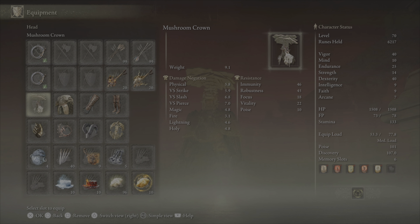We're going to be running the Mushroom Crown, which gives us a bonus when we proc Poison, as well as the Tree Sentinel Armor, and then the Crucible Gauntlets and Greaves.